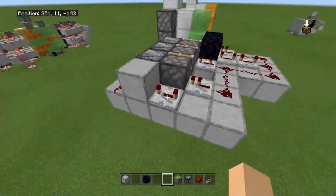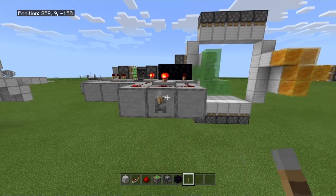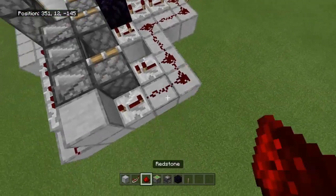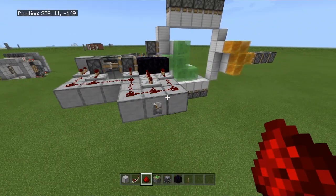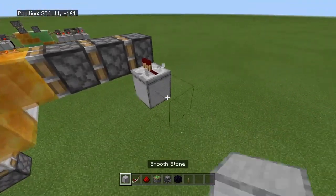Check the delays: four tick, four tick, no tick, four tick, no tick, three tick, four, four, no. Place a lever to test — it should triple extend and triple retract. It did not work; the problem was the redstone wasn't connected there. Connect it up and now it triple extends and triple retracts. Break that lever and do the exact same thing on the other side.